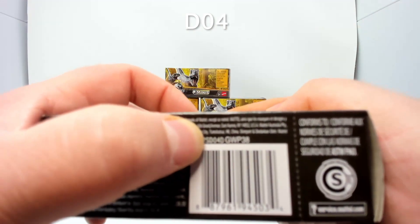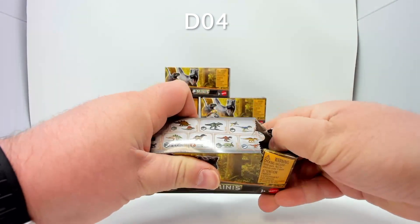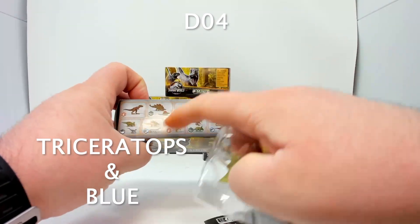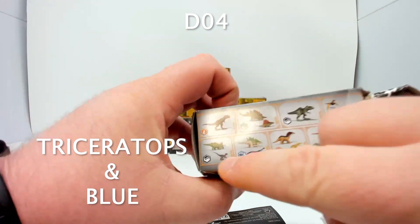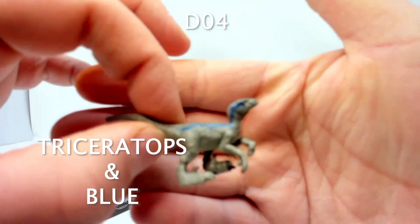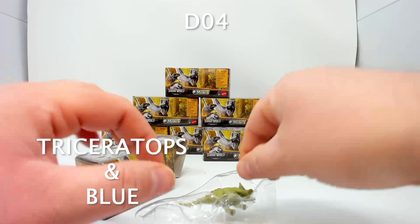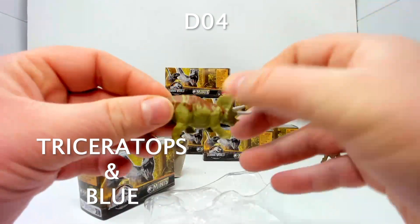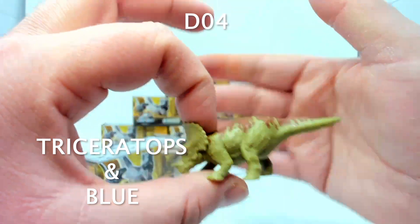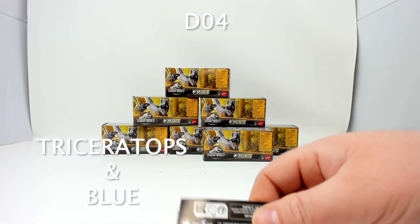Box four contains the Triceratops and Blue — that is just straight-up Blue the raptor. This is not the first time we've seen Blue in these packs. These are all standing very nicely. I was hoping for some other ceratopsians — I love my ceratopsians.